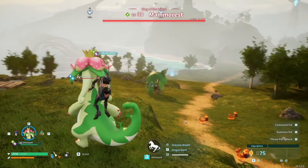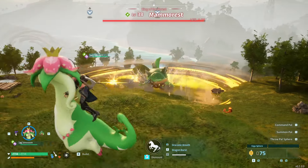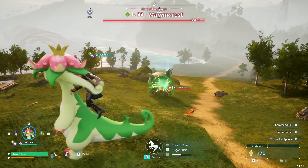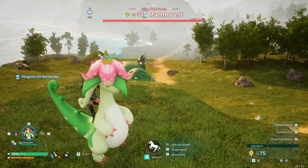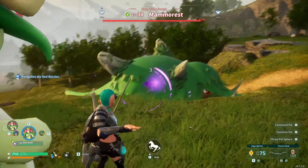I want to show you how I defeated Mamorrest, king of the forest. I used my level 34 dynosome to take him to low health. I had to do around 200 windcutter moves to take him to very low health, kiting him the whole time. After that, I wanted to capture him.